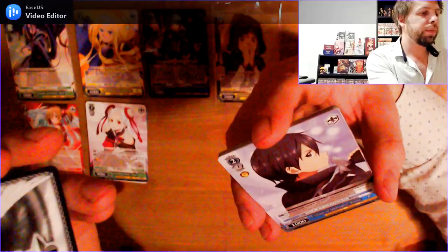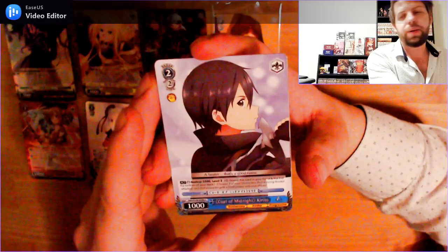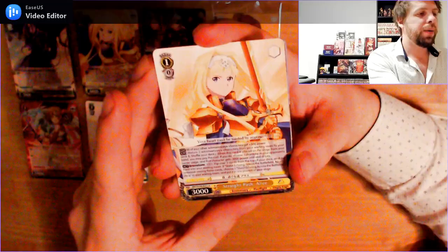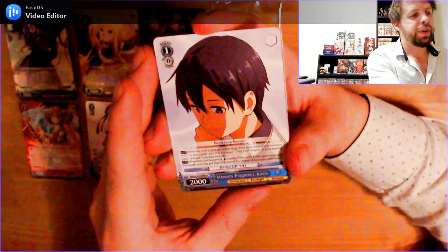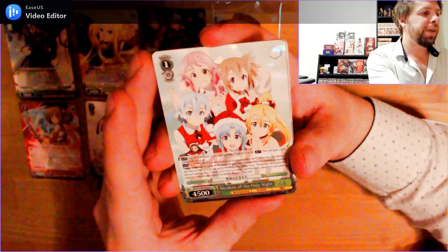I think this is the bonus slot here. Level 2, 2 cost, 1000 power common: Coat of Midnight, Kirito — the main character of Sword Art Online. First uncommon: Level 1, 0 cost, 3000 power: Straight Path Alice. Next uncommon: Level 1, 0 cost, 2000 power: Memory Fragment, Kirito. And the rare — this one's cute: Level 1, 0 cost, 4500 power rare: Maidens of the Holy Knight. Look at them go, very cute.